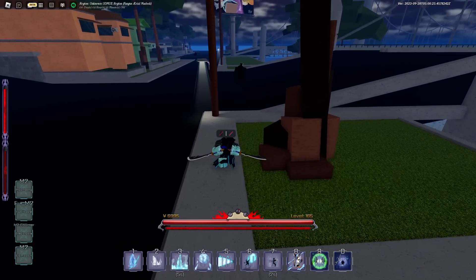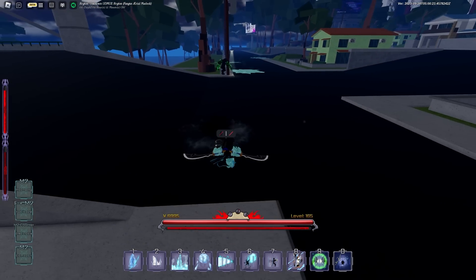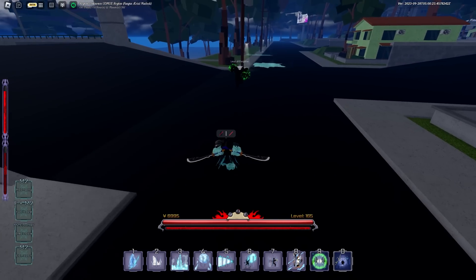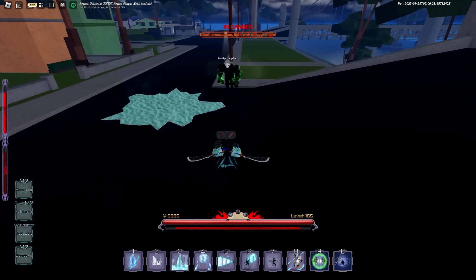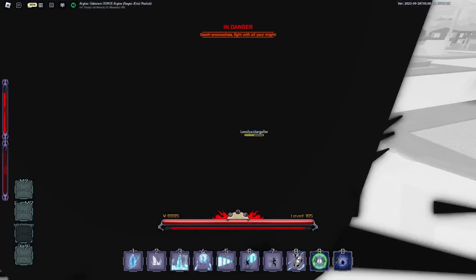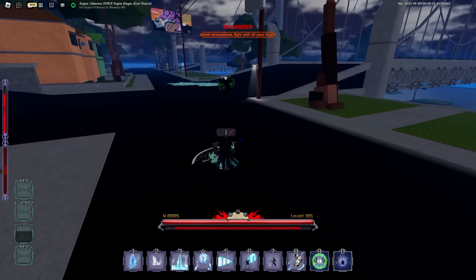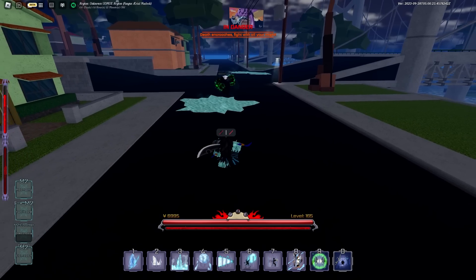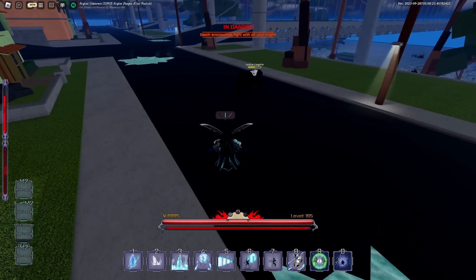Every other passive this bankai has actually relates to its counter system. It pretty much has three different counters. The first one is if you counter while being attacked — like you normally would — and you get a down slam. I'm pretty sure you can actually combo people off of that if you time it properly.